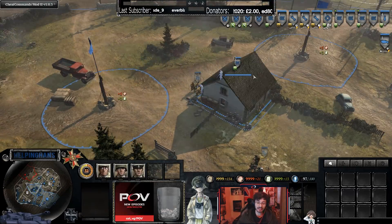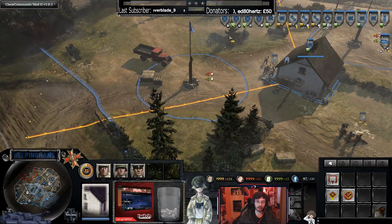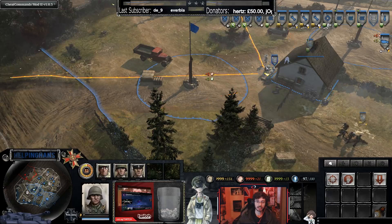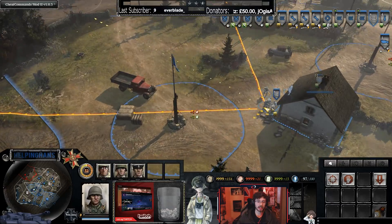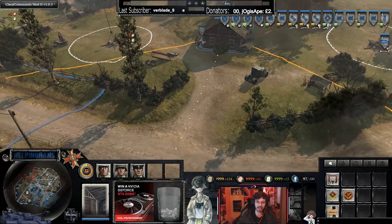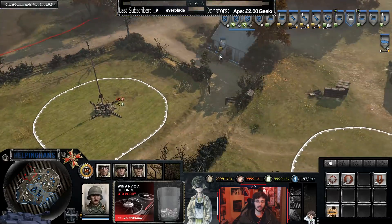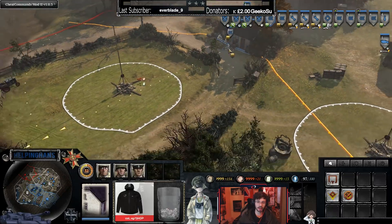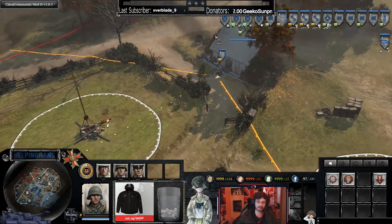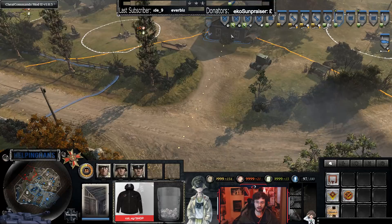Just like Raketenwerfers, the Maxim machine gun also benefits from a greater arc of fire inside a building compared to being outside. Here's the comparison — clicking on the one outside versus inside, you can see the bigger arc. Same thing for the 50 cal team inside versus outside. The Vickers is pretty much the same, but the 50 cal has a slightly bigger arc when garrisons.